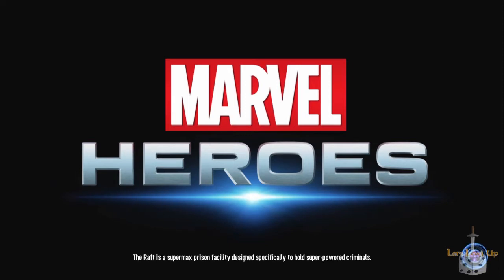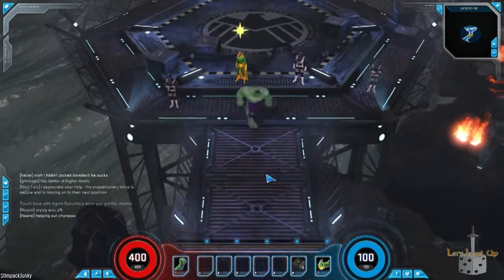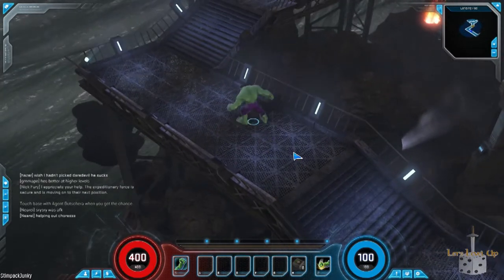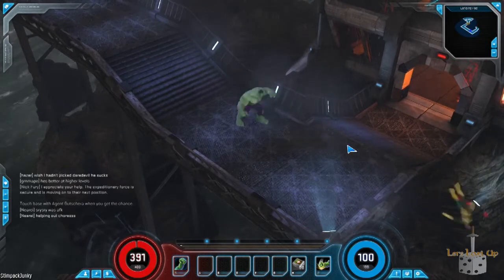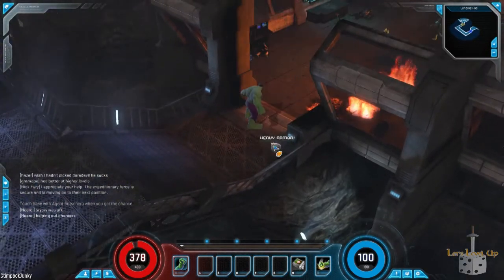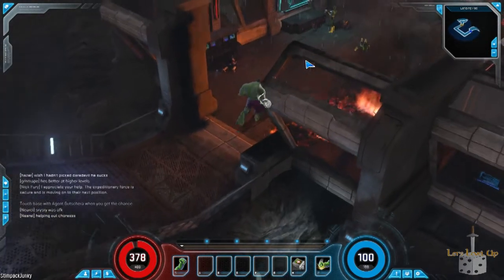The game essentially starts out with a prison break. The Raft is a place used to store villains. The Hulk is very strong. His abilities include Ground Smash and he must be wearing heavy armor for two defense. He's just beating down these Hydra soldiers.